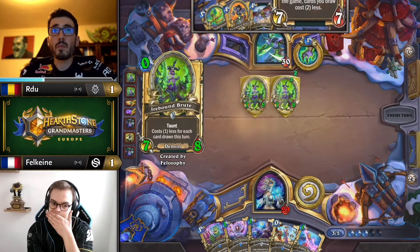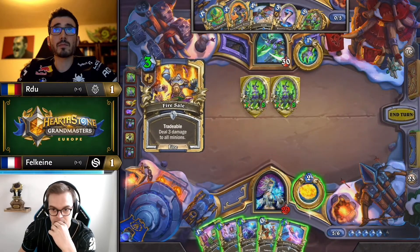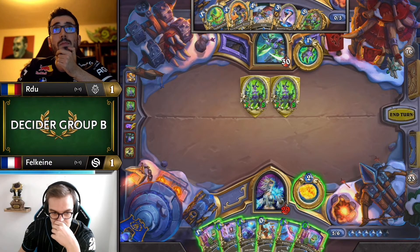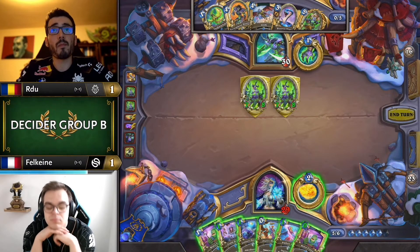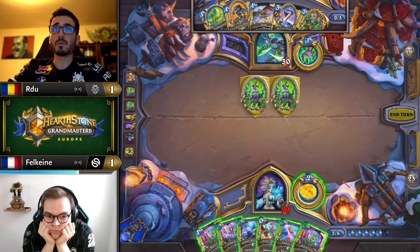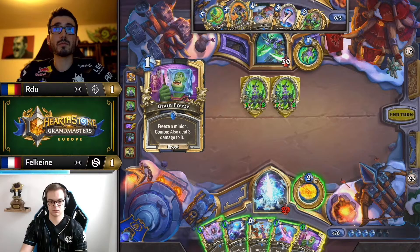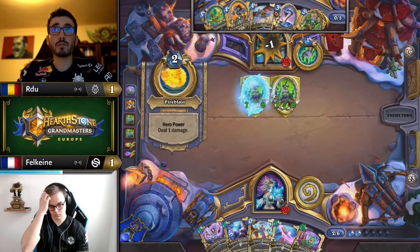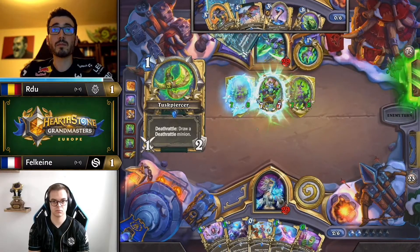It's not like RDU did anything wrong last turn, but it could have been better. Having the brutes now, and even worst case where they're frozen or killed, he's got instant curtras to follow up with. It's starting to get ugly for Falcane. The one turn he was stalled out wasn't the end of the world because his start was so smooth with the flow, but the second consecutive turn where he's not progressing his win condition — this is where he's going to start getting into trouble.